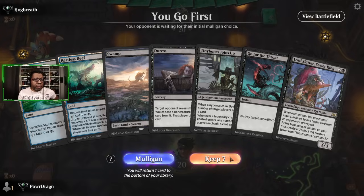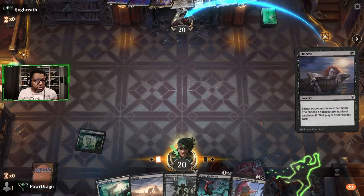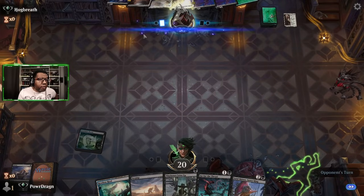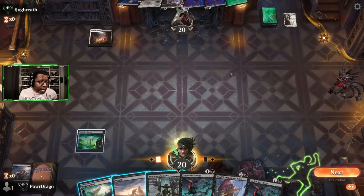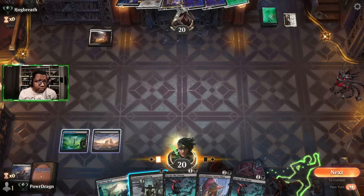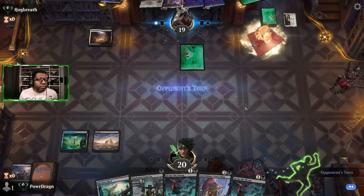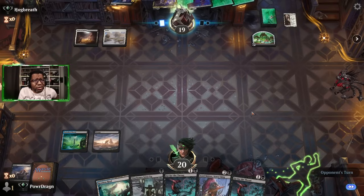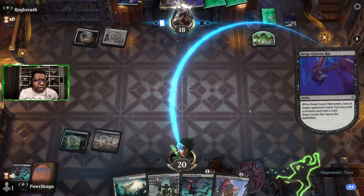Yeah, I'll keep it. I think this works — we just Duress and kind of figure out what's going on. Deep Cavern Bat — all right. What do they have to gain life with other than just bats? So early options are just going to be defending against bats — is that the game plan? If it's what we've got to do. My assumption is: they'll play a bat, we kill the bat so they don't take anything; they'll play the other bat, we kill the bat — and then hopefully we can land Tiny Bones Joins Up and Lord Skidder. I would love to have had a Cut Down there but beggars can't be choosers.